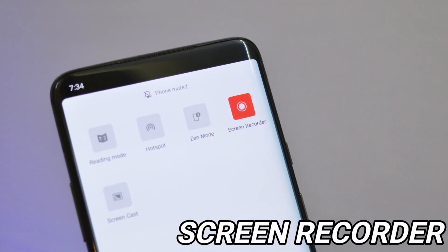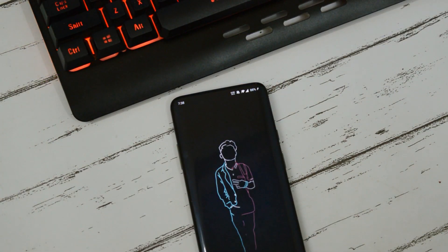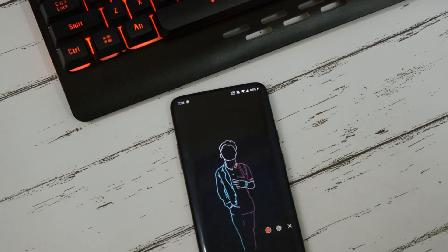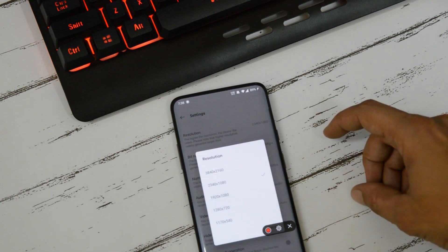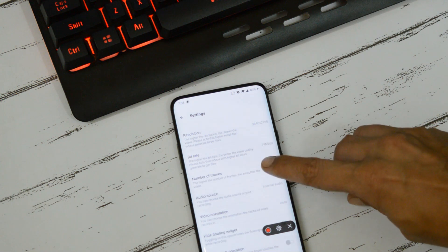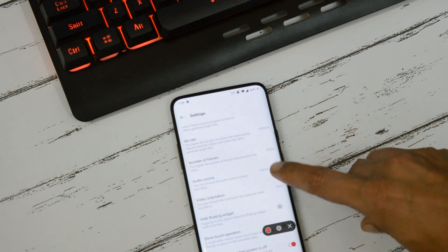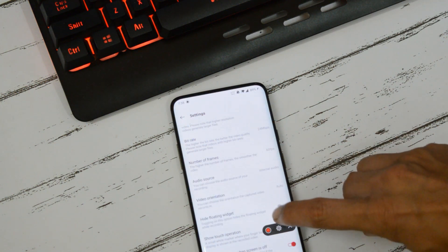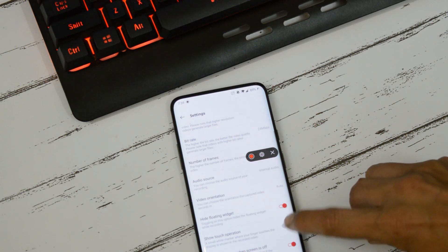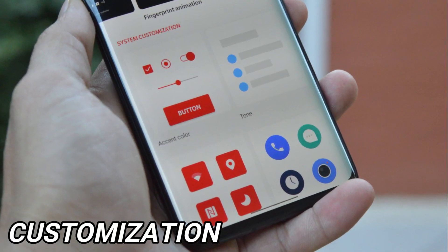Another new feature is Screen Recorder. It was actually available on previous open betas and stable versions, but with Android Q this feature has been improved with a few additions. Now you can turn the recording resolution up to 4K, bitrate can be set to 24 Mbps, and maximum frame rate can also be set to 60 FPS. This is a very handy feature for gamers who can record their gameplays and showcase their talent. They have also added the feature of hiding the floating widget, which was not available with the previous screen recorder.